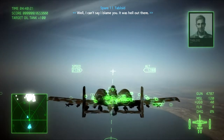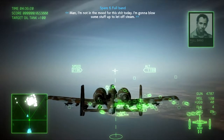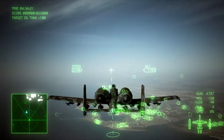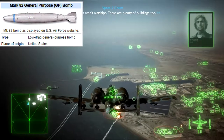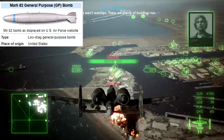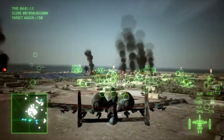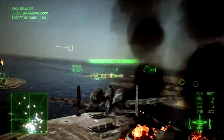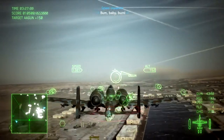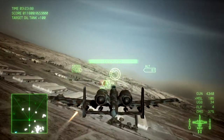The A-10 also carries one of three special weapons for ground targets: unguided bombs, rockets, and 4 AGMs. Unguided bombs, based on the real-life Mk 82, are unguided general-purpose bombs with a relatively large blast radius that deal a lot of damage. The A-10 carries 40 of these bombs, and the count can be increased with modification parts.